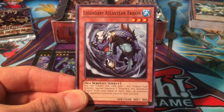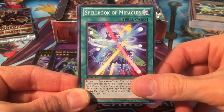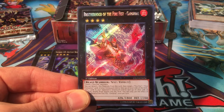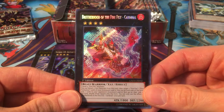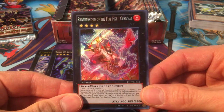Shark Kraken. We got Legendary Atlantean Trident, Radius the Half-Moon Dragon, Spellbook of Miracles, Altitude Knight — and another Xyz: it's Brotherhood of the Fire Fist Cardinal, secret rare! Seven out of eight secrets complete. Really, really happy to see this. At this point it gets really hard to complete those secrets, but we did it — we're almost there.